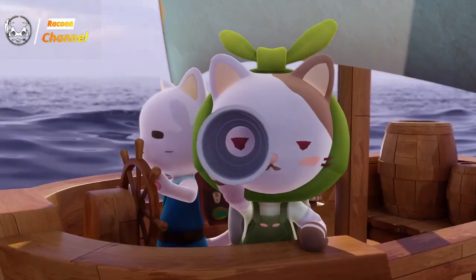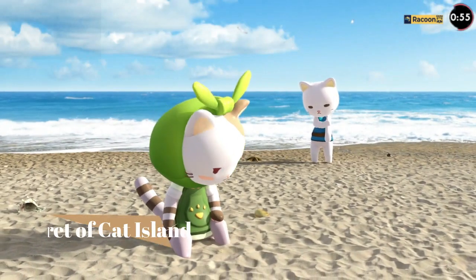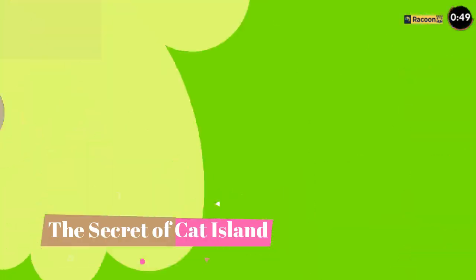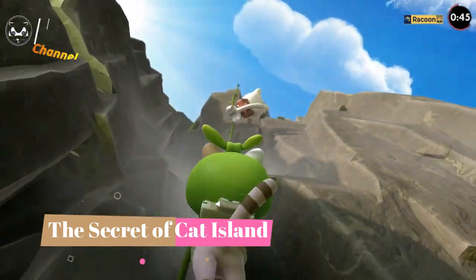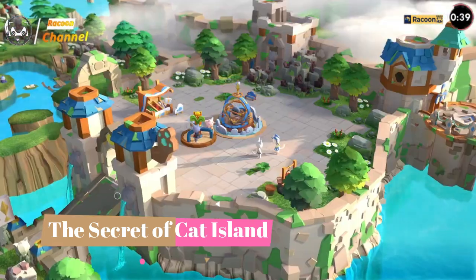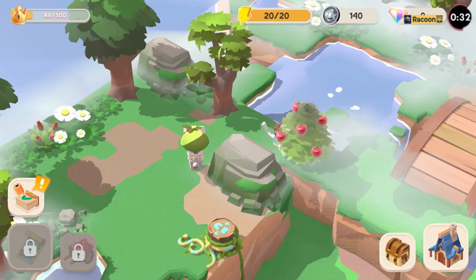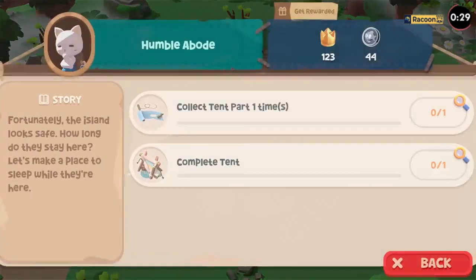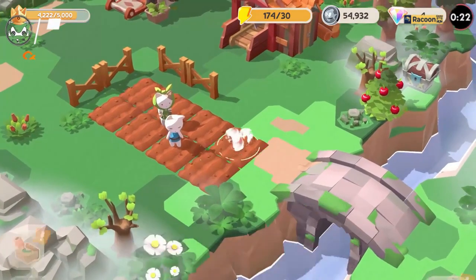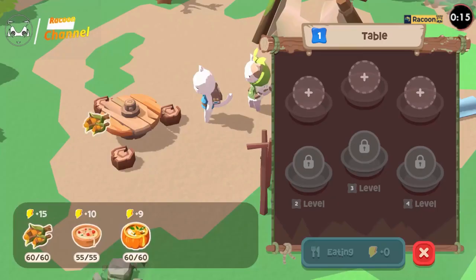In the enchanting game The Secret of Cat Island, you find yourself on a remote island shrouded in mystery and inhabited by whimsical feline creatures. As an adventurous explorer, you stumble upon this hidden paradise and embark on a captivating journey to unravel the island's secrets, guided by a mischievous talking cat named Whiskers. You traverse lush forests, navigate sparkling rivers, and explore ancient ruins. The island is filled with puzzles, challenges, and unexpected encounters with quirky animal inhabitants. As you delve deeper, you discover the island holds a magical power that can restore balance to the natural world — but an ancient evil threatens to exploit this power for dark purposes. It's up to you to protect the island and its inhabitants.